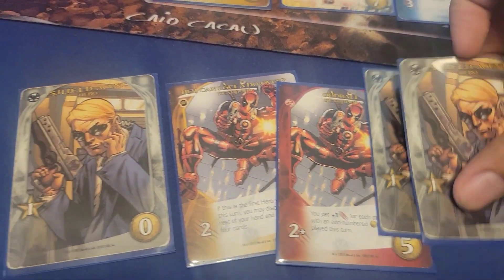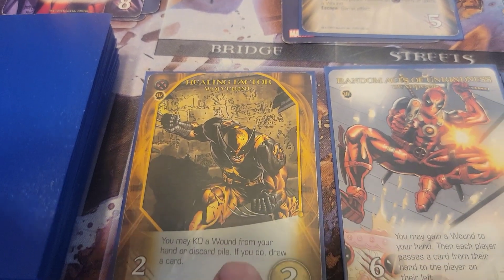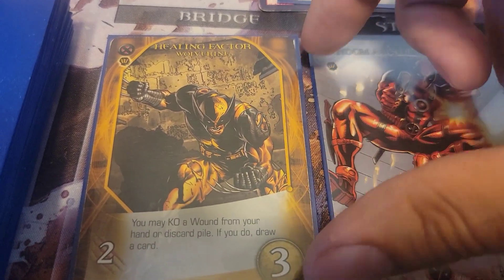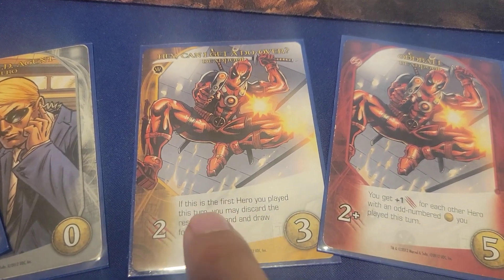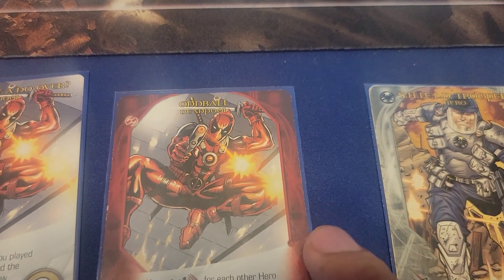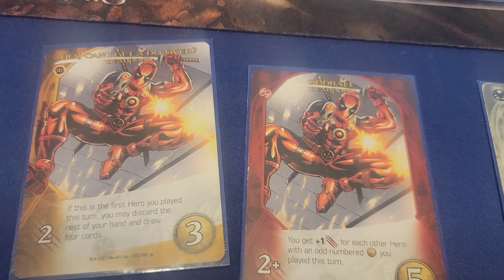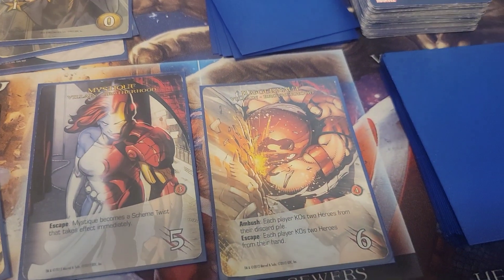I've got three Recruit and will use them to get this Healing Factor card. It gives me two attack and the ability to heal wounds — very helpful for this scheme. I'll put that in my discard pile and replace it. I have a Deadpool card: if this is the first hero you played, you may discard the rest of your hand — but I chose not to play him first since I had good cards. I'll play him for two attack, then play Oddball: plus one for each other hero with an odd-numbered cost, making it five. The Shield Trooper brings me up to six attack.